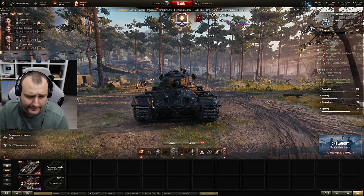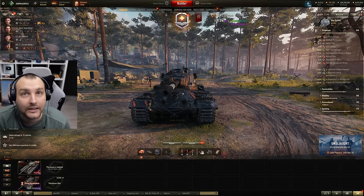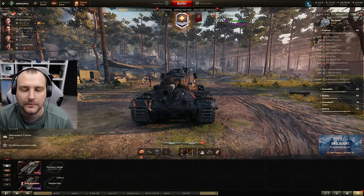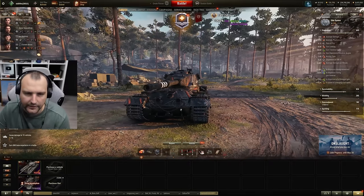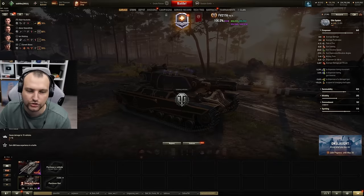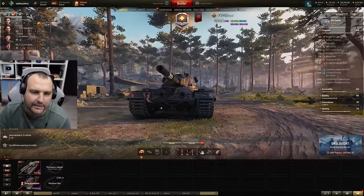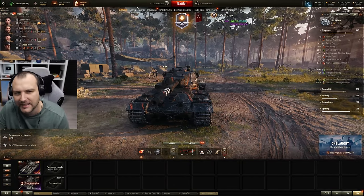Next we have the FV215b. This tank used to be a tech tree vehicle back in the day, and in fact it used to be a clan wars tank — people used to take it in clan wars to fight the strongest clans. But nowadays, since the Super Conqueror entered the game, this tank is irrelevant in my opinion. It has pretty much the same gun as the Super Conqueror, but it doesn't have anything else. Gun depression is minus 7 vs. the Super Conqueror's minus 10, armor is worse, you can't sidescrape, you're burning frontally. It's just not a good tank — the only thing it has is its gun, but I would not recommend getting this one.